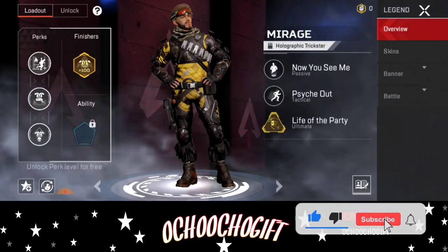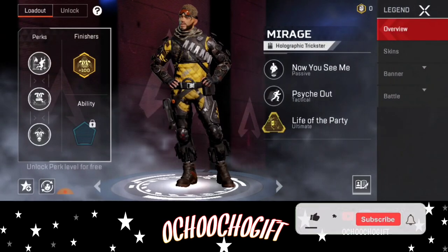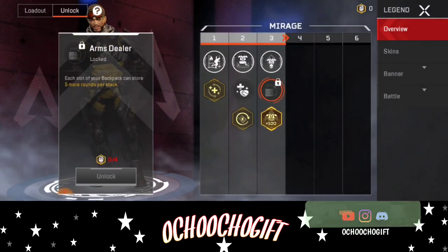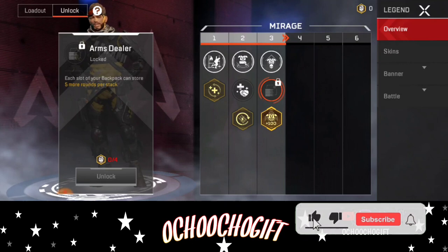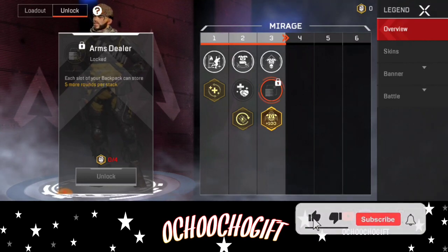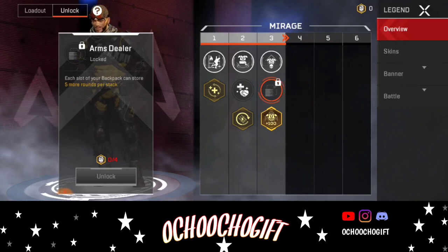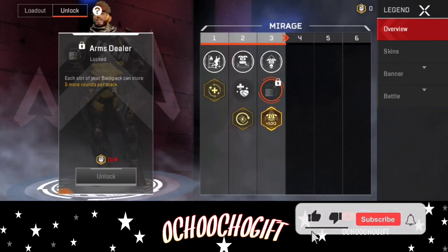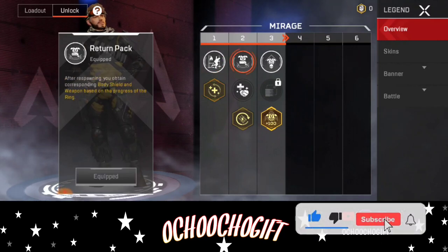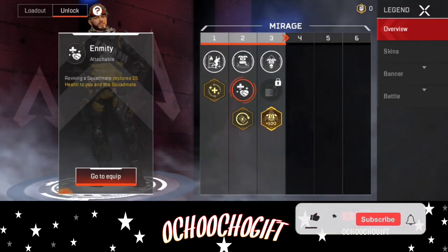I'll see you in the ring — click on unlock. I've done everything so right now I have just one left. Each slot of your backpack can get five round effects, so you can get extra. I don't really need that much, but on my next video I'll show you guys how everything works and how each upgrade works.